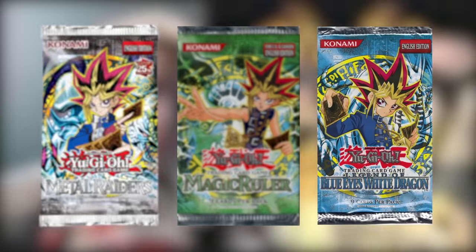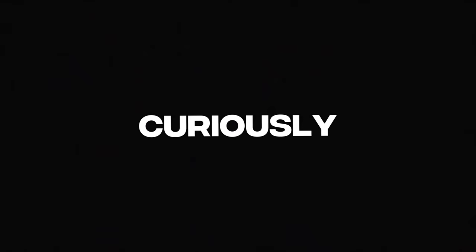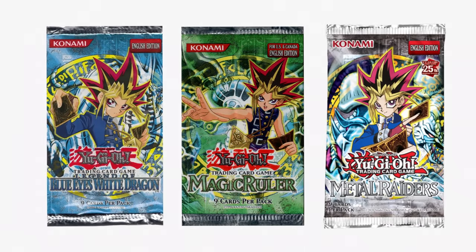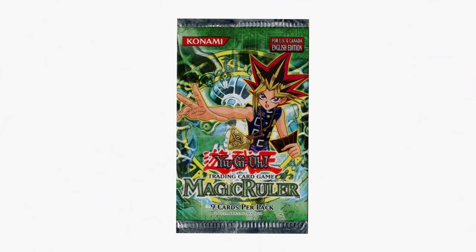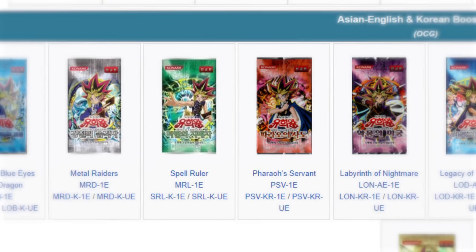One would think the TCG's first releases, such as Legend of Blue Eyes, Metal Raiders, and Magic Ruler, were named after the first ever sets in the OCG, but curiously, these sets were not original sets from the OCG and they didn't even come out in that same order. Magic Ruler was the third set released to the TCG behind LOB and MRD, but in the OCG, Magic Ruler was the first of these three sets to release, but wasn't even in the first 10 sets released overall.